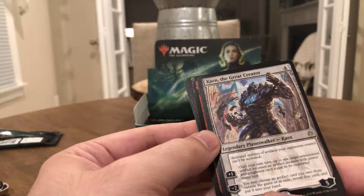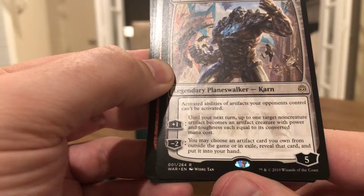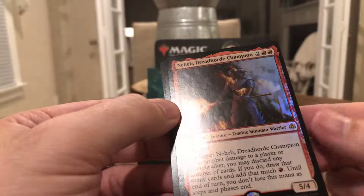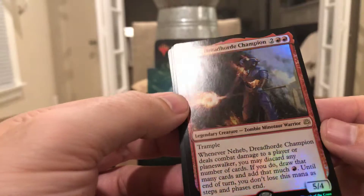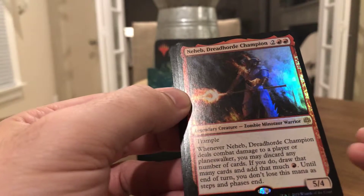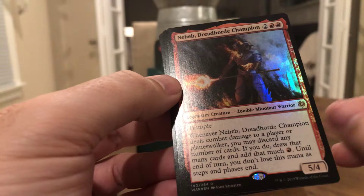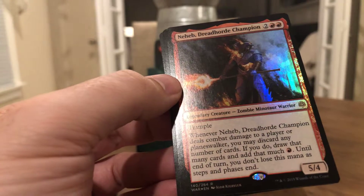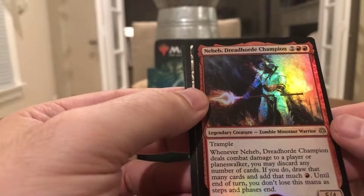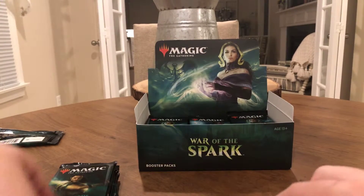Minus two: you may choose an artifact card you own from outside the game or in exile, reveal the card and put it into your hand. And then Neheb — oh, that's nice and pretty — five-four trample, four to cast, he's red, so very good for aggro. Whenever he deals combat damage to a player — and because he has trample, unless they block with a five toughness, the opponent will take damage — you may discard any number of cards, draw that many cards and add that much red mana until end of turn. You don't lose this mana as steps and phases end. That's a pretty good pack — you get a Karn, a foil, and a Neheb rare.